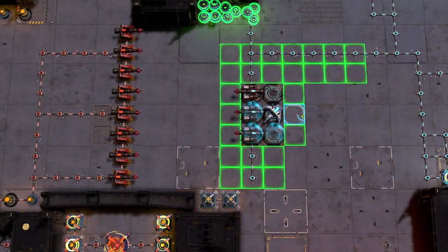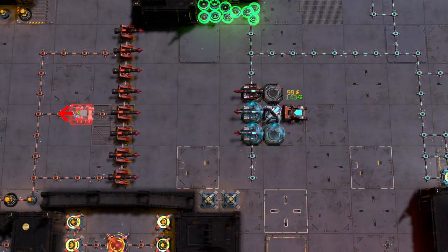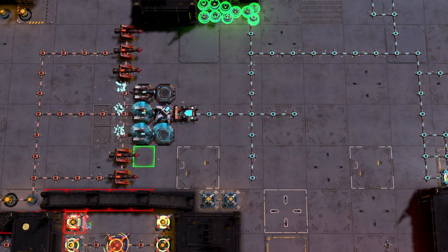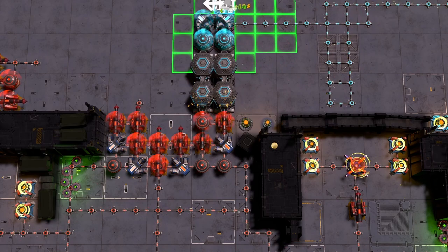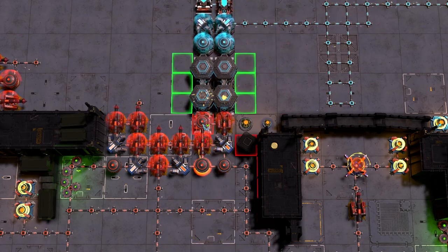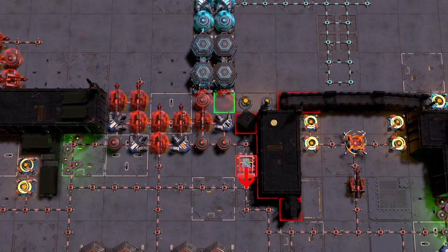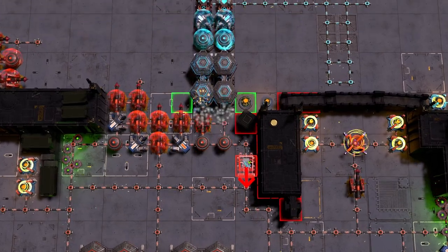All buildings can be moved by constructing platforms underneath them and pushing those platforms. Doing this is resource intensive but can provide a variety of tactical opportunities.